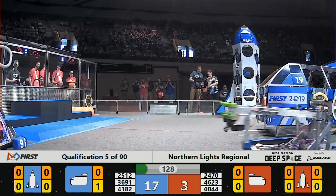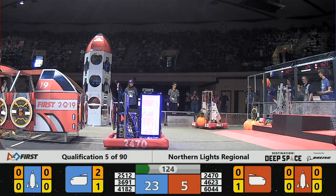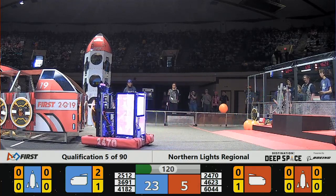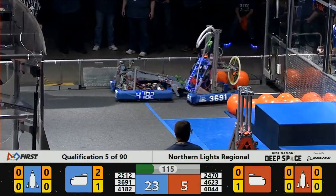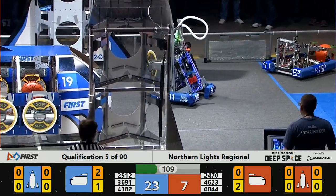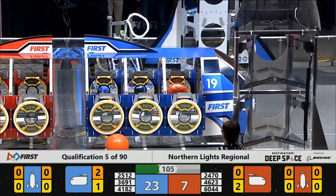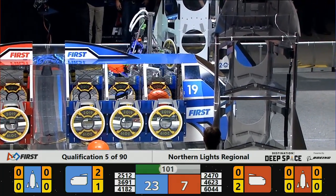Blue Alliance 41-82, that's Viking Robotics — they just scored some cargo into the cargo ship. Blue Alliance is way out ahead by 18 points. Red Alliance 24-70 is lining up at the loading station, going to get a hatch panel.